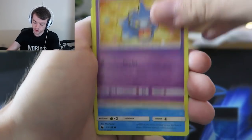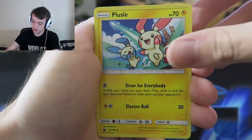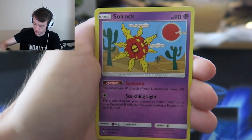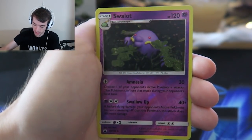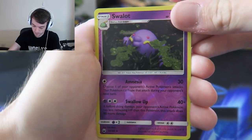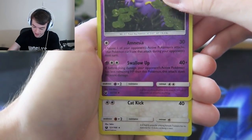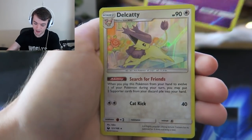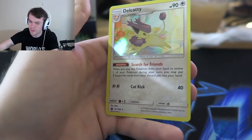Seedot, Beldum, Shuppet, Mudkip - I feel like there are two Mudkips. Plessie, Feebas, Solrock. A reverse is Swalot - I didn't see that before. And a rare - god - Metagross. Delcatty, search for friends - oh and it's a holo! Oh, come on.